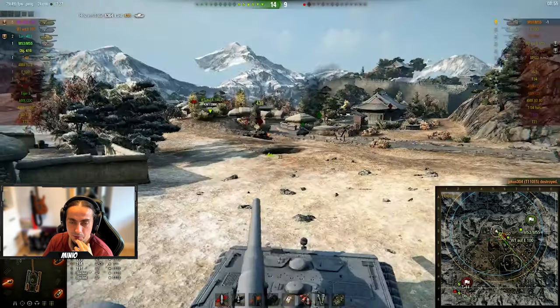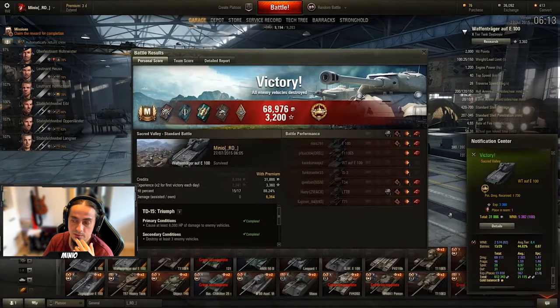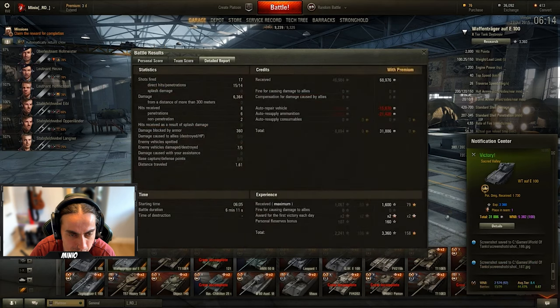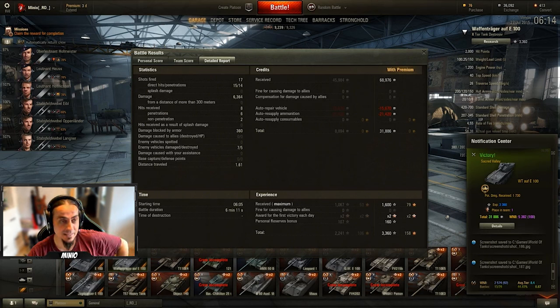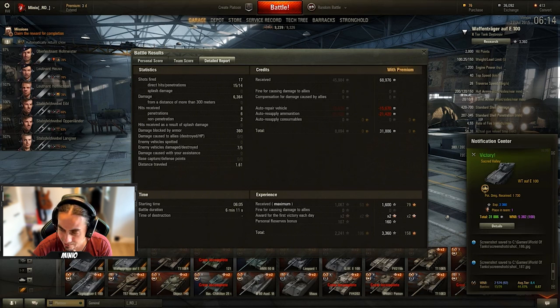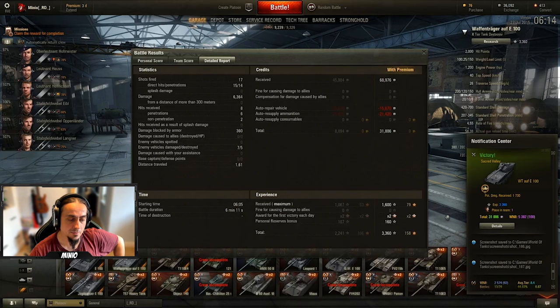The situational awareness of this guy is also horrible — but that's to my benefit. 6300 damage. Post-battle stats — let's pause and see what we can see. The garage looks quite new. I have 76 gold and 36,000 credits. The date is Monday, 27th of July 2015. I have three days of premium account — crazy. I have all the tier 10s in the garage by the looks of it. My win rate was 44% average tier 8.4 back then.